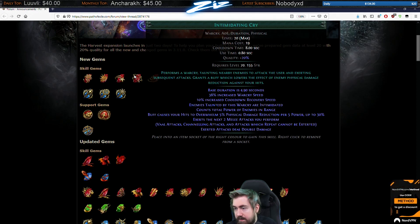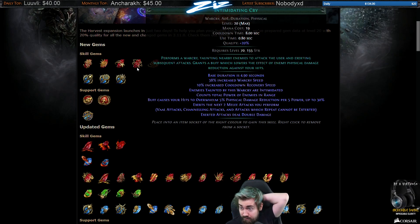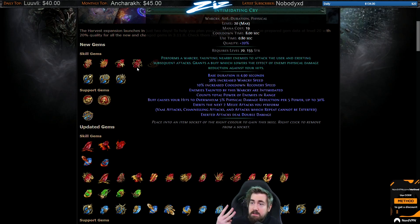Intimidating Cry: enemies are intimidated, so that's 10% more damage. Overwhelm is basically physical damage reduction penetration, but it doesn't go below zero. Exerted attacks still deal double damage, but only two melee attacks — really favoring slower attacks like Earthquake. If you can somehow get this up permanently with slow enough attacks, it might feel harder to use in maps. But if you grab the node that gives one additional exerted attack — so you get three — with high cooldown recovery, I think Intimidating Cry is going to be insane. That's over double damage just from this.